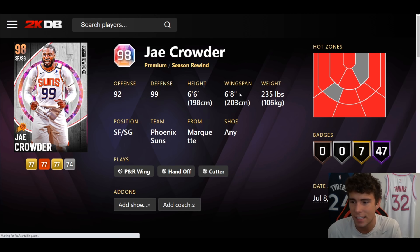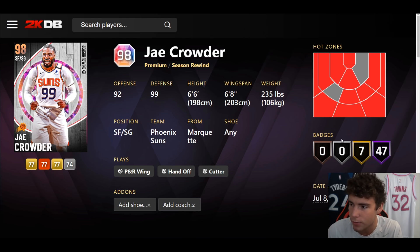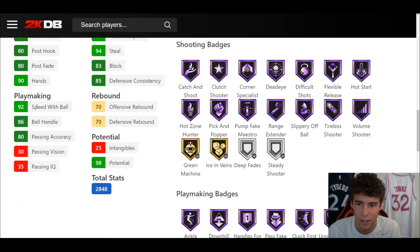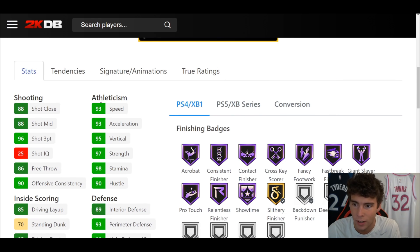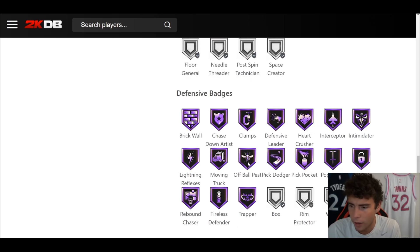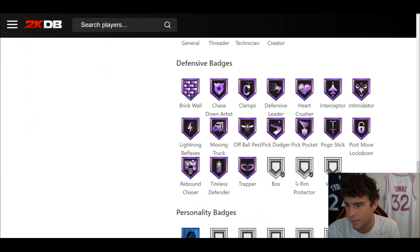Jay Crowder up next — I have high hopes. 6'6", 6'8" wingspan — that's the first downside. Hot spots from everywhere outside the three-point line, 47 out of fame badges, 7 on gold, 96 three-ball, 85 driving dunk, 92 two-ball, 86 ball handle, 93 speed/acceleration, 97 lateral quickness. Not a great rebounder. Hall of Fame Showtime. Shooting wise: very elite. Playmaking wise: solid.